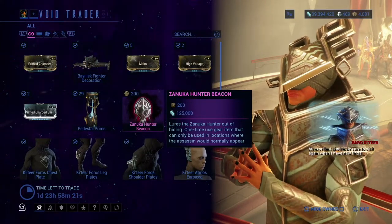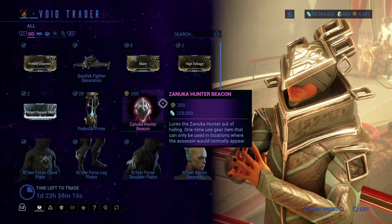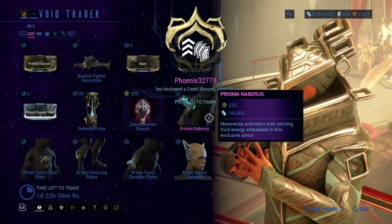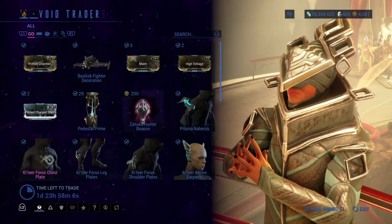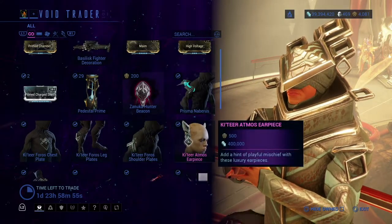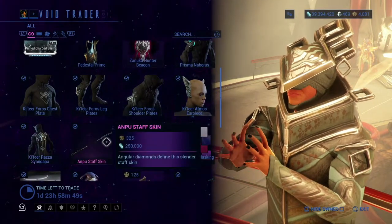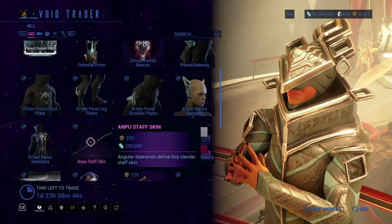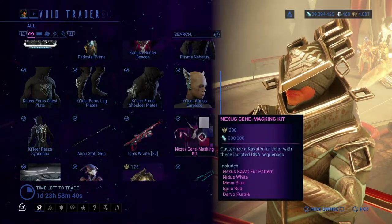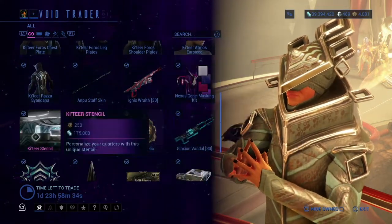Zenuka Hunter Beacon — this is a beacon for Zenuka; if you still need anything from Zenuka, it's how you summon it. Nutsi Prisma Nibiris, Kater 4's chestplate, legplate, and shoulderplate, Kater Atmos earpiece, Kater Raza, Saiandana, and Ember Staff Skin — this is just a skin, it's not an actual weapon. Ignite's Raid, Nexus Gene Masking Kit.